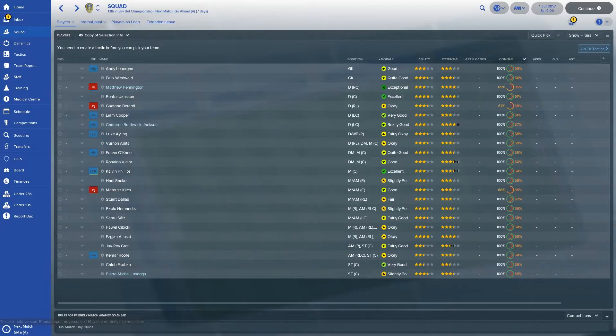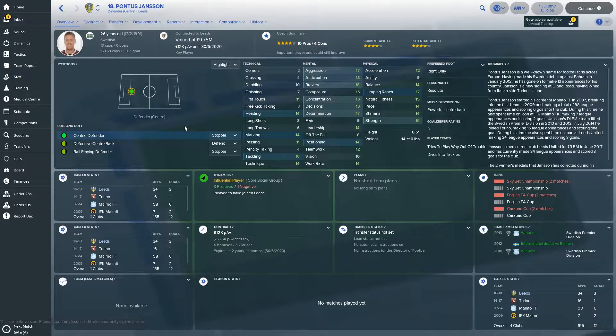We're going to look at the first team squad — you can see the star ratings at the side. We're just going to look at the top three players based on the first team, the under-23s and the under-18s. Between us we thought that the best three players to show would be Pontus Janssen. Obviously he's a tank and an animal — looking at all his attributes he's just ridiculously good for this level in my opinion.